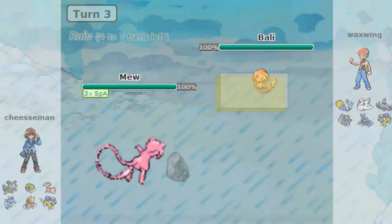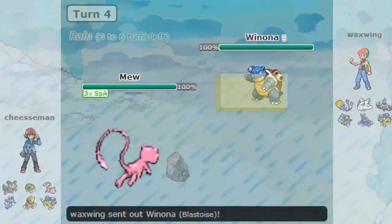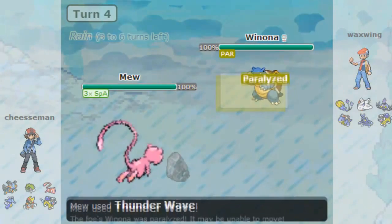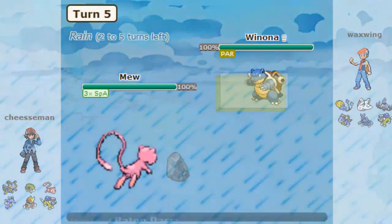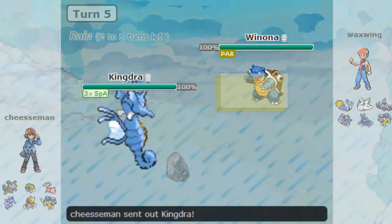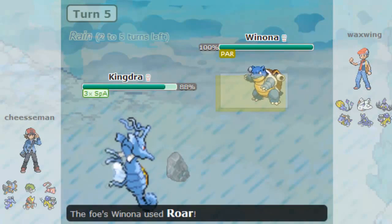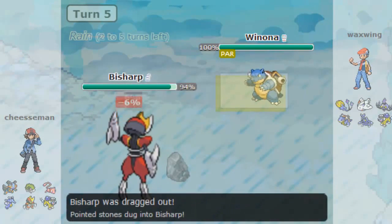So I set up to plus 4 — two Nasty Plots up, Rain is up, and it's looking great. Unfortunately, I go for a Thunder Wave instead of a Baton Pass, which really costs me, because now I Baton Pass out into my Kingdra, take some Stealth Rocks damage — very much unneeded — and he can pivot out and get rid of all my boosts. It's just really unfortunate because I worked so hard to get that.